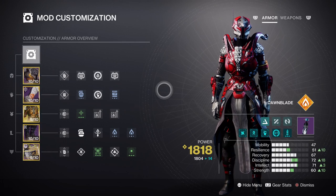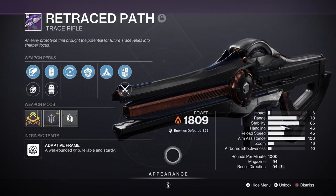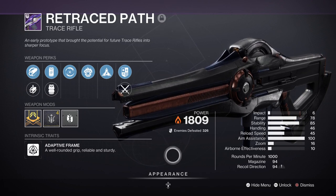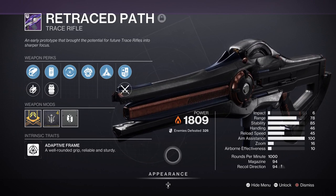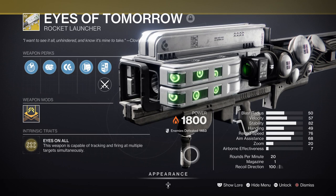This now leads us to the weapons, which should be easy to fill in on your end. Having a secondary with Incandescent on it will truly help out with the death-from-above theme and will also build into our selected fragments. Retrace Path is a pretty simple and easy-to-find weapon that can get the perk, and just that one perk is all you need here. Lastly, the Eyes of Tomorrow Exotic Rocket Launcher is what will make the build feel complete.